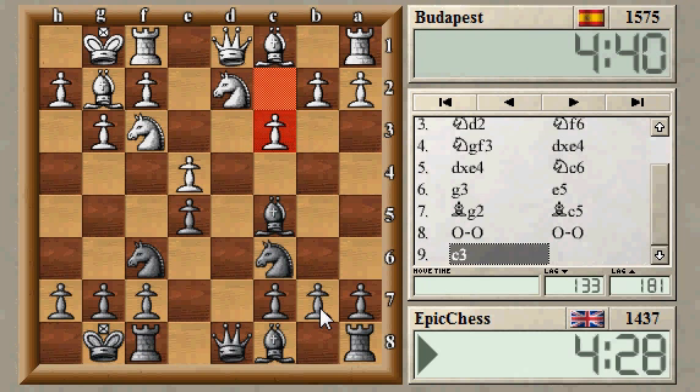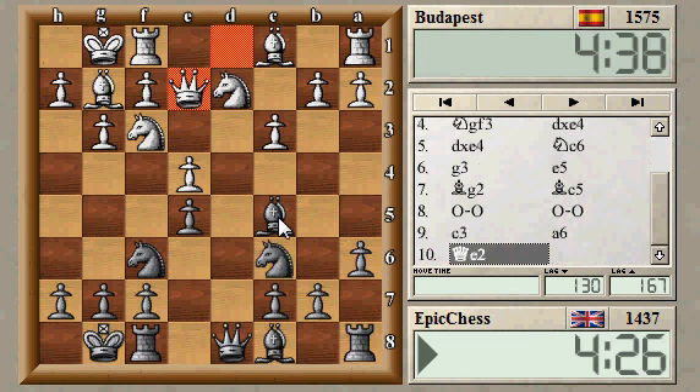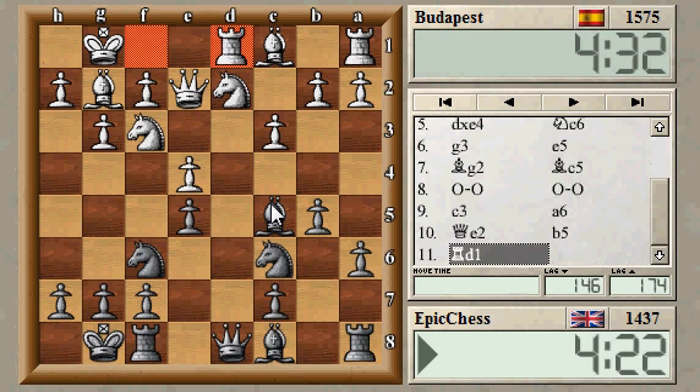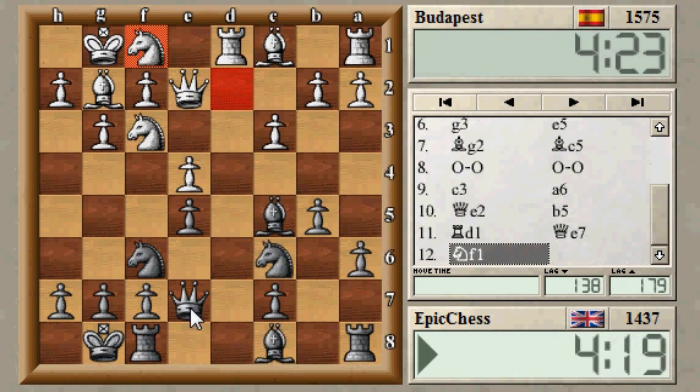And then you play - I meant to play a5, not a6, mouth slip. Fine, let's get a bit of queenside expansion going, took the bishop away, a7 if necessary, then play maybe bishop b7, pile up on e4. Get away from any discoveries, put the queen on a good square, and then maybe h6, knight h7, and f5 would be a good plan, and then f4 if he lets me, try and bust it open.